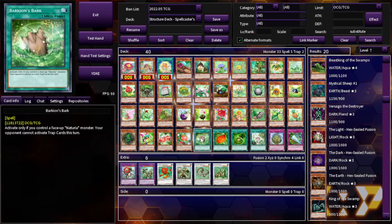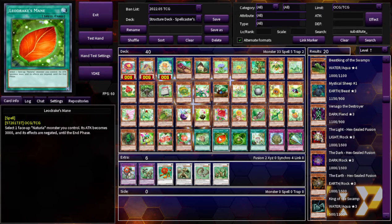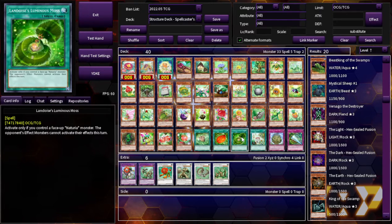Barkion's Barkian — activate only if you control a face-up Naturia monster: your opponent cannot activate trap cards this turn. It sucks that it's not a quick effect. Leo Drake's Main — select one face-up Naturia monster you control: its ATK becomes 3,000 and its effects are negated until the end phase. Landios's Luminous Moss — activate only if you control a face-up Naturia monster: opponent's effect monsters cannot activate their effects this turn. That's not terrible — it's a going-second card, like a bad Dark Ruler of No More that can be negated pretty easily, so you probably just don't play it.